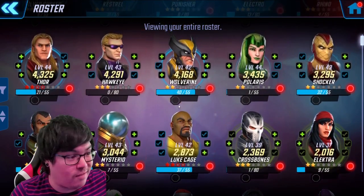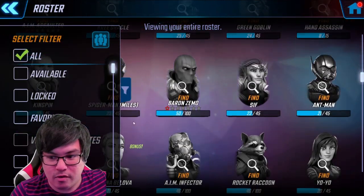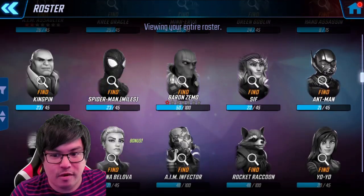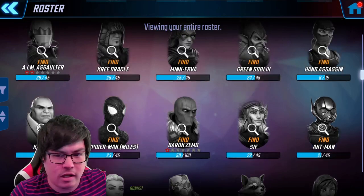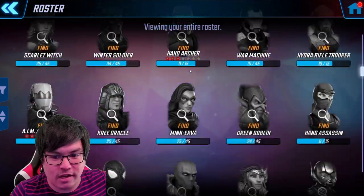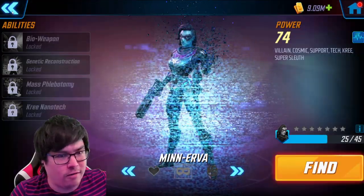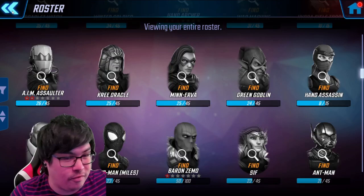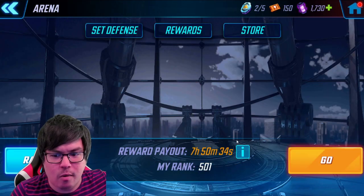We got Mysterio unlocked. We don't have Baron Zemo yet but he's at 50 out of 100 shards so I have a little ways to go — that's on the agenda. Minerva is on the login calendar so hopefully I'll be able to unlock her for free, which will help both for the villains campaign and possibly the cosmic campaign coming up soon.